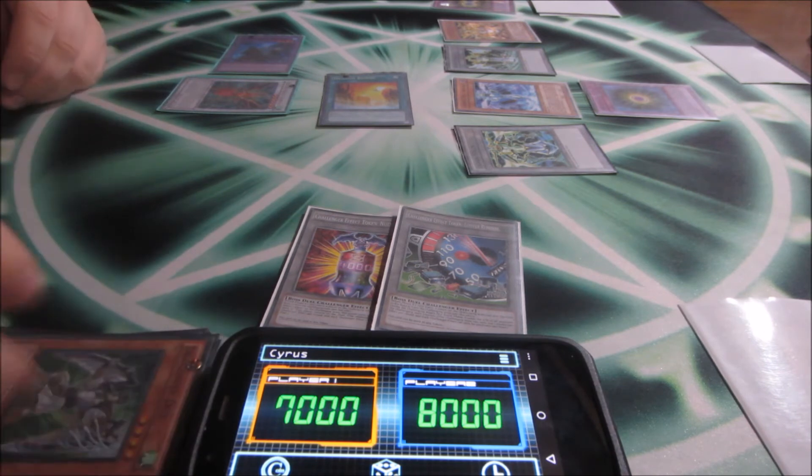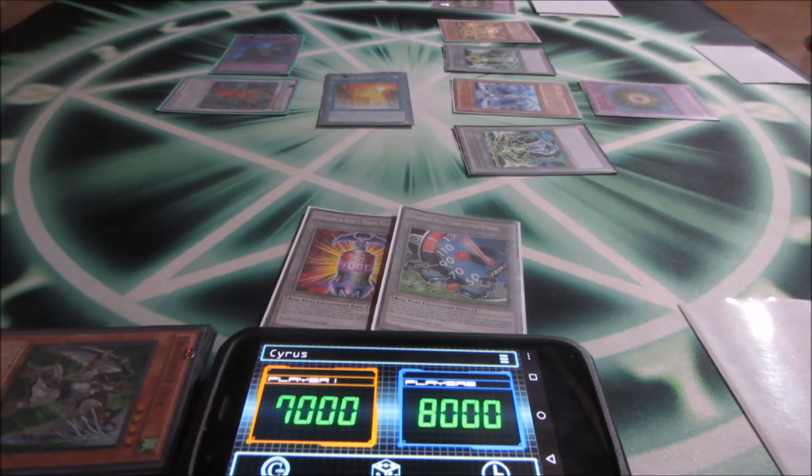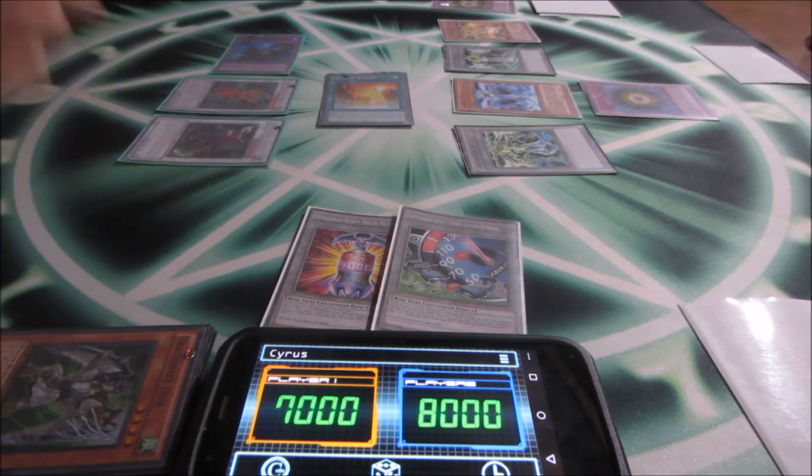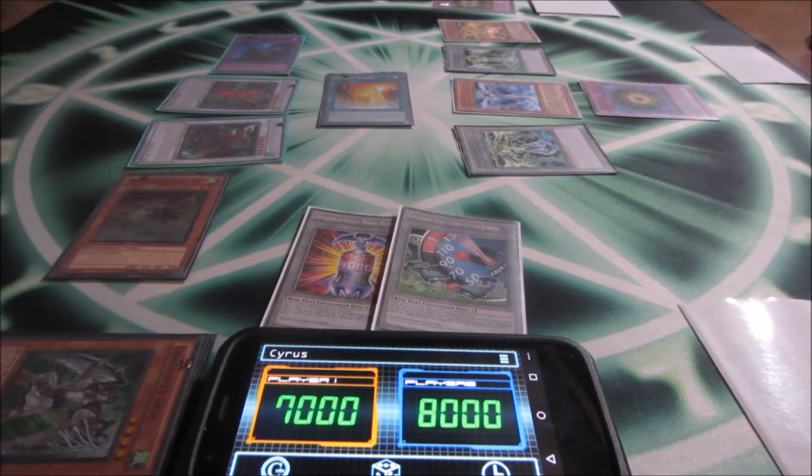Ducks back from grave — me, Mark, and the gadgets. Two for six again. Gatorg — Gatorg effect: search Baby Rock, discard Baby Rock, Baby Rock effect special summon. Darkness Metal with zero attack and defense.